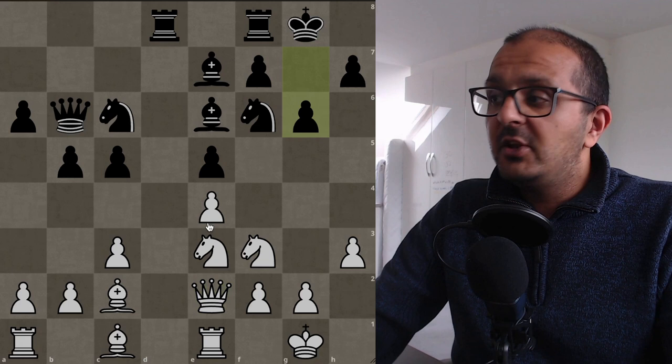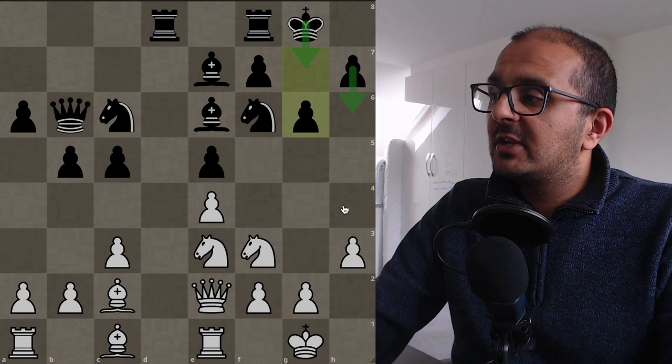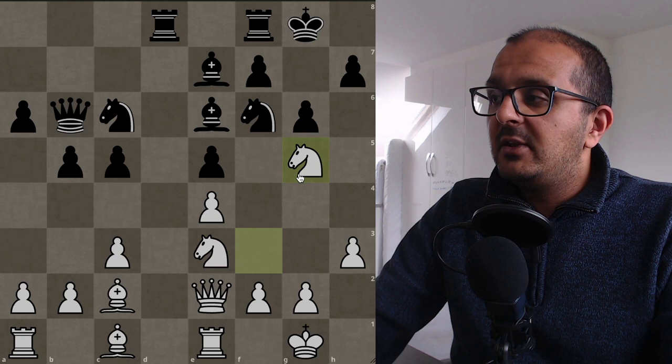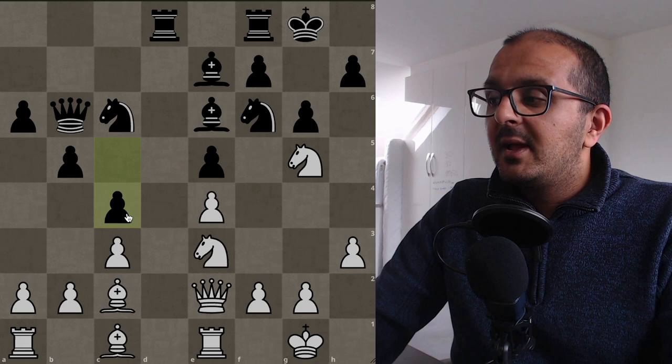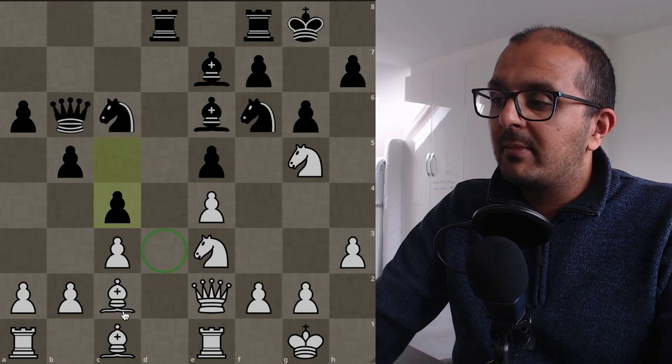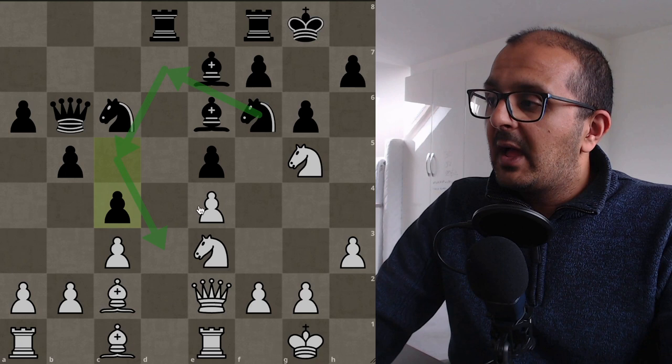Bronstein has good control after rook to d8, but the queen has to move — queen e2. Bronstein goes for g6, trying to activate the king, though h6 might be better to prevent knight to g5. Now knight to g5 is played, and Bronstein responds with c4 — a really interesting move. This game has been about the d5 outpost, but by playing c4, Bronstein has created his own outpost on d3, a square that cannot be attacked by a white pawn.